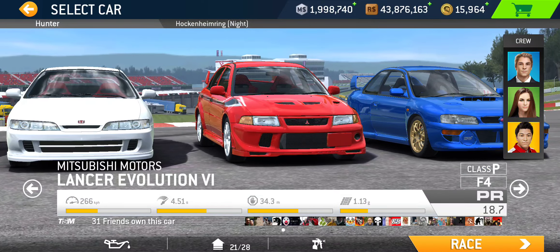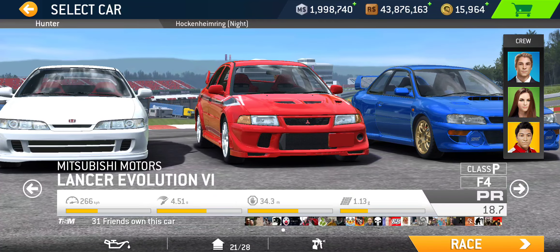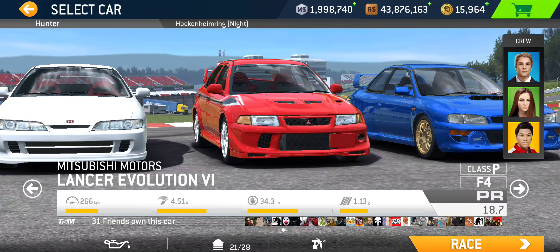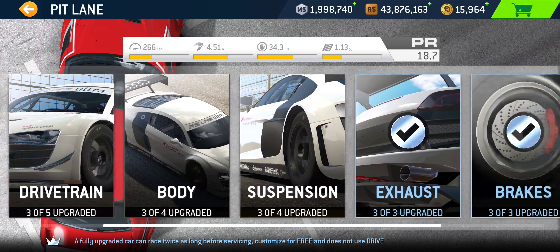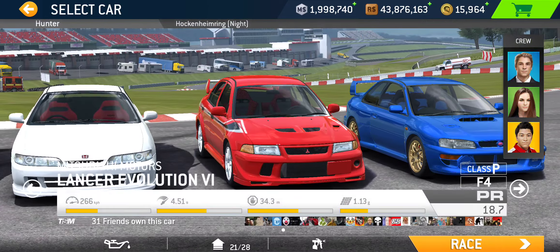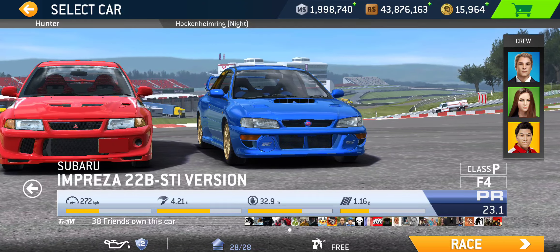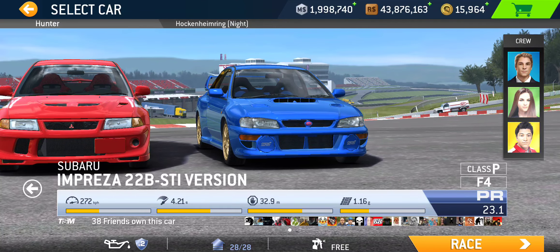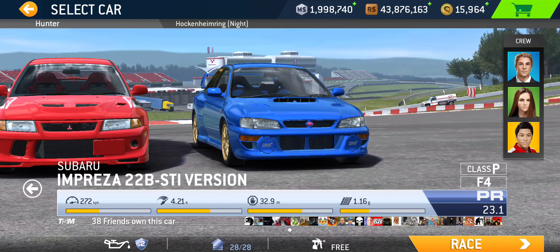Currently this is the only bonus series the Lancer is featured in. If you want to use this car to 100% complete this series and bring your PR up to 22.3, you basically need to get the car almost maxed out. The only upgrade you don't need is the last engine upgrade — the stage 6 engine upgrade — which costs about 150 gold. I don't really see good reason to fully upgrade the Mitsubishi when I already have my Subaru fully upgraded.